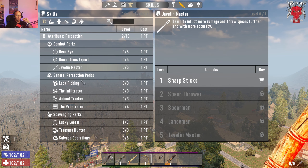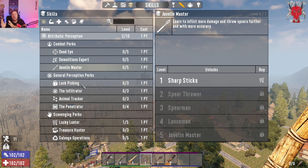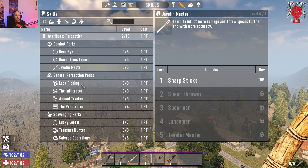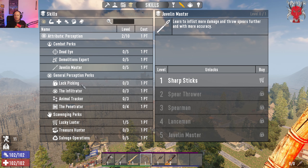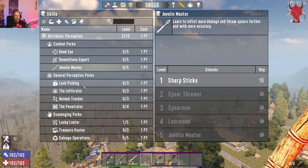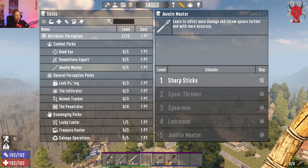Now for general perception perks. From alpha 18 to alpha 19 they reduced some perks — some got outright removed, some split apart, and some had their ranks reduced to be more effective so you didn't have to put so many points into them. Many perks that were level fives are now three ranks.